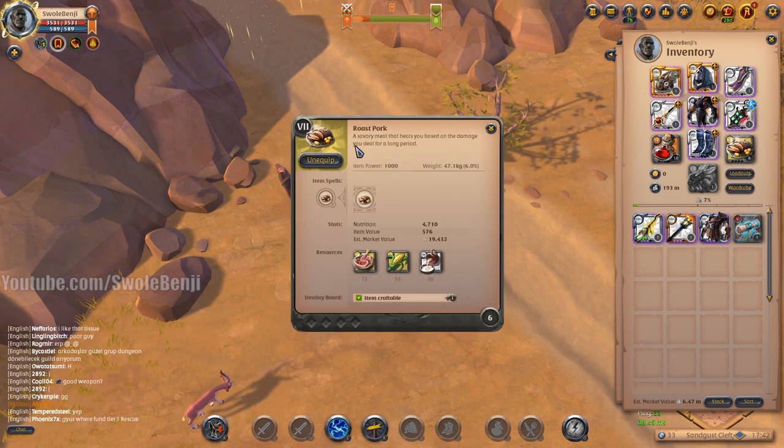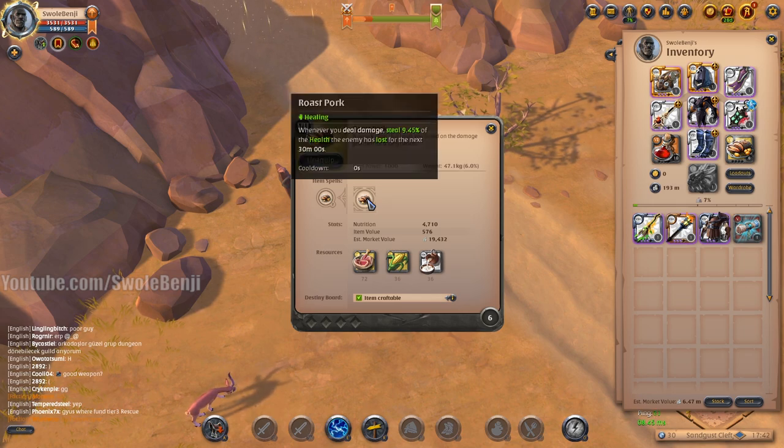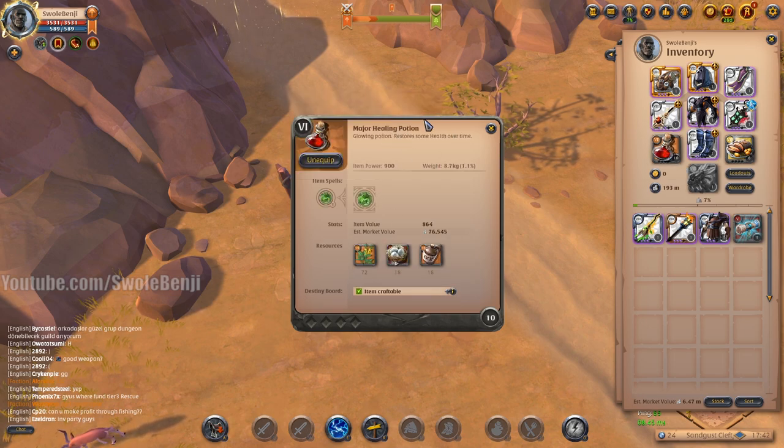For food, you're going to use Roast Pork for the lifesteal — you're life-stealing off your curse stacks, off the tar triggering, off the auras, off all the damage all at once. For the potion, I just use a healing potion. You can use whatever potion you want.